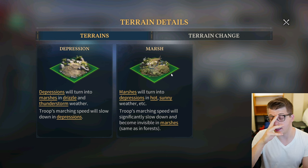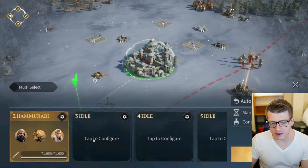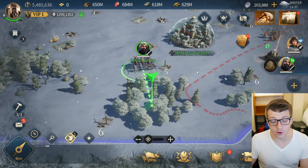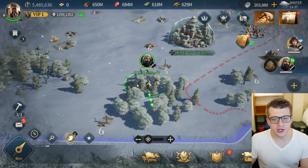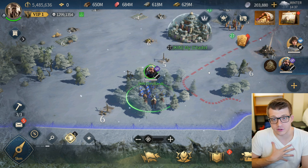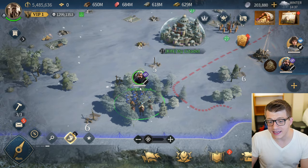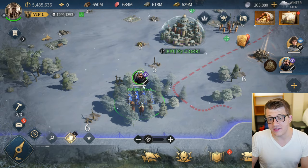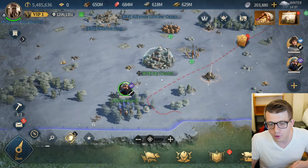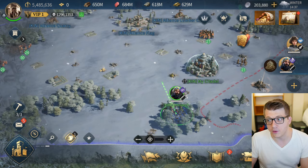If we click on terrains here we can see the different terrain types — there might be more as the game goes on. The depression terrain slows down troop march speed, but when it turns into marsh it is significantly slowed down, and your troops will become invisible in the marsh, which I think is very very cool. Something I noticed immediately when starting the Global Military Exercise event is that if I send an army out of my citadel — let's send out my Hammurabi swordsman army — and march them into this forest, you'll see something interesting happen.